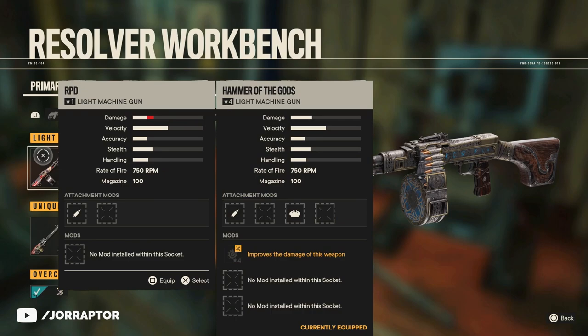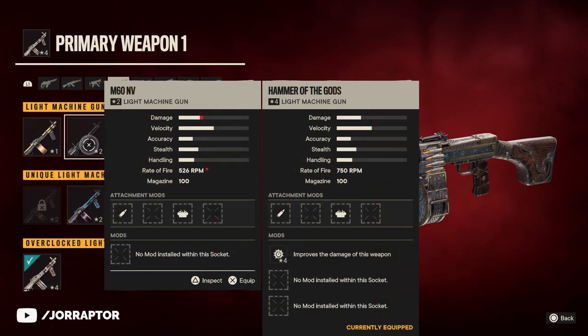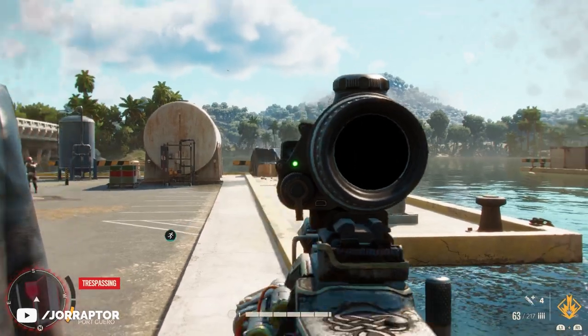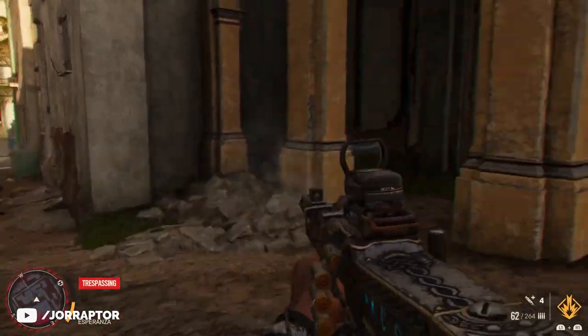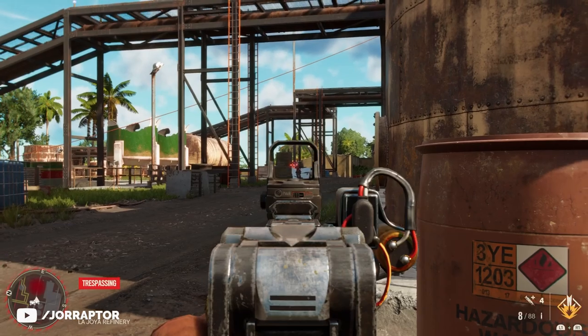Also interesting is that the base damage of the Hammer of the Gods is already significantly more than the regular RPD. You can then increase that even more with the Overclock mod, making it the rank 1 LMG with the highest damage in the game compared to the others available. I'm sure this changes when Overclocked variants of the MG42 arrive — hopefully through Lola and not only in the Far Cry store, since that would kind of ruin the endgame.